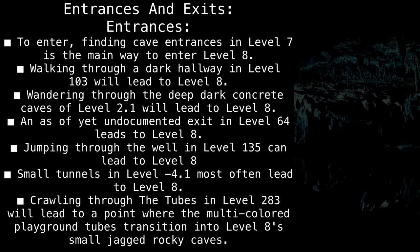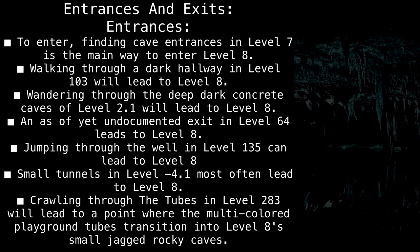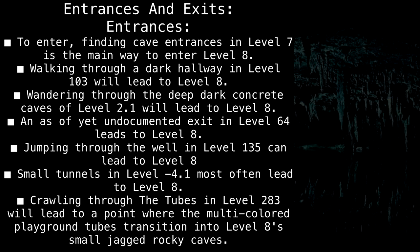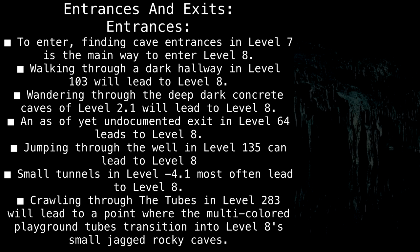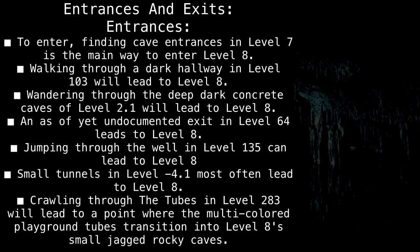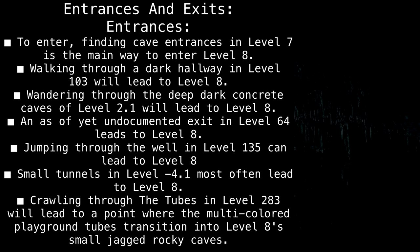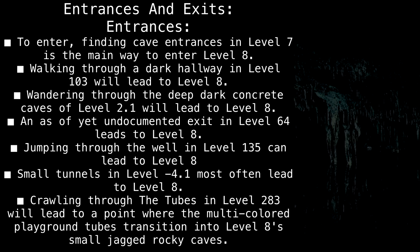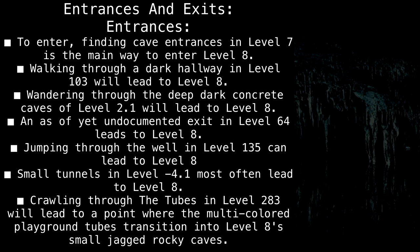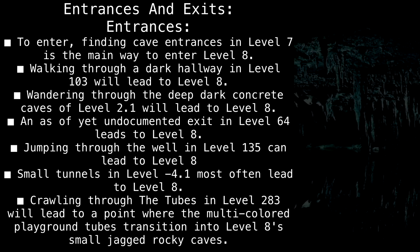Entrances and Exits — Entrances. Finding cave entrances in level 7 is the main way to enter level 8. Walking through a dark hallway in level 103 will lead to level 8. Wandering through the deep, dark concrete caves of level 2.1 will lead to level 8. An as-of-yet-undocumented exit in level 64 leads to level 8. Jumping through the well in level 135 can lead to level 8. Small tunnels in level 4.1 most often lead to level 8.